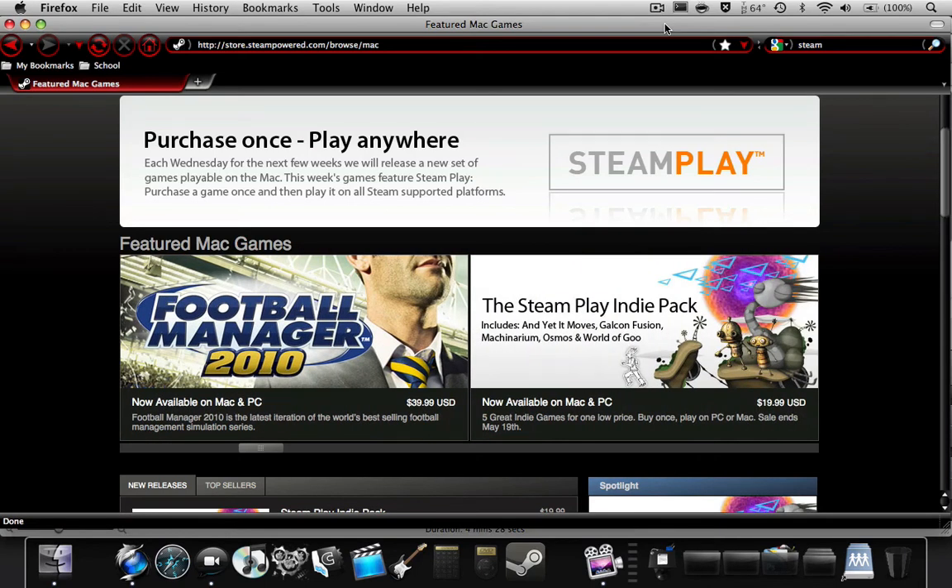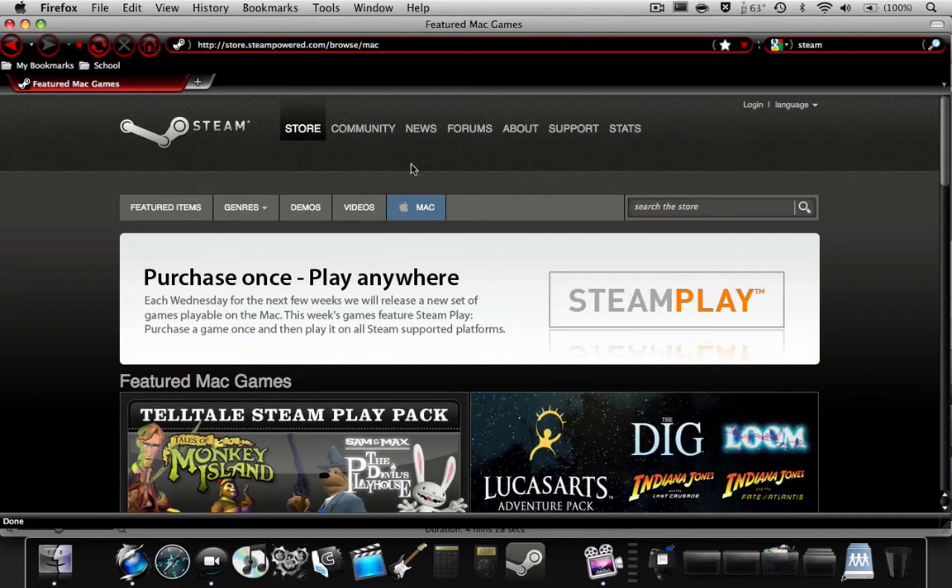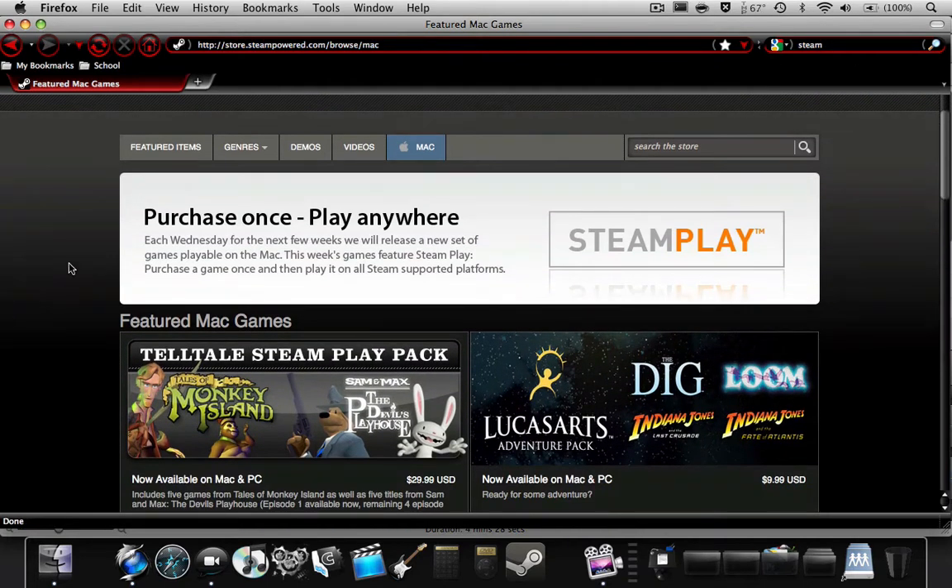I'm going to be teaching you how to get Steam on your Mac. It's really simple, not much to it. Just go to the Steam website — Google Steam or whatever — and press on Mac.